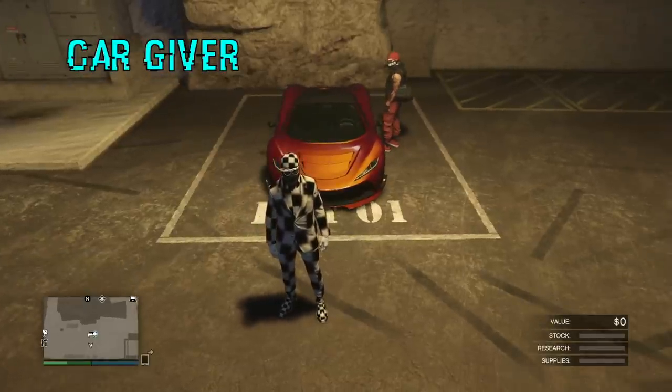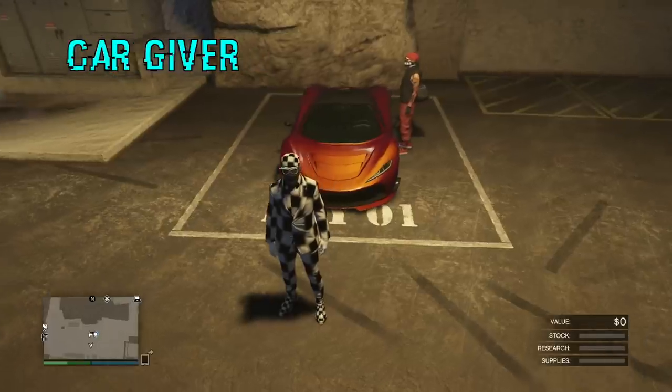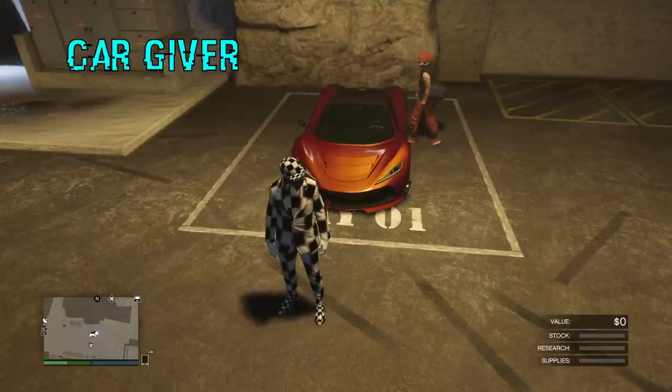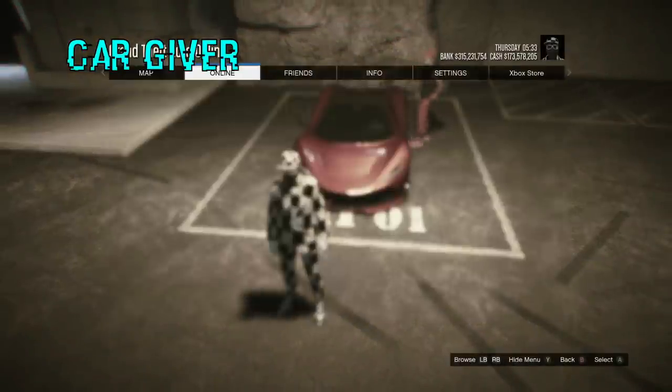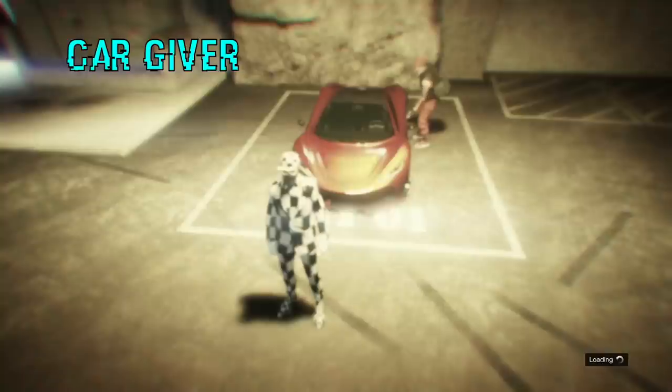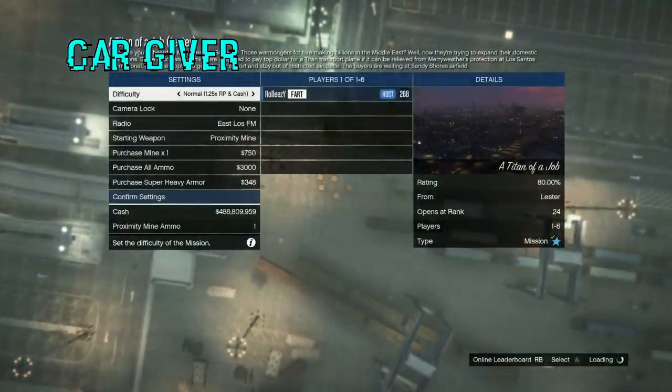On Xbox, we're spamming Y. PlayStation, you guys are spamming triangle. He's going to start pressing Y, but you don't want to just spam Y — what you want to do is right when he grabs the door handle, pull back on the left stick. So it's Y, Y, Y, pull back, basically, is the way that it's going down. Once he's gotten a good rhythm, make sure he's doing it fast — you've got to be doing it quick. Once he knows he's got a good rhythm, just stay there for a few minutes and practice that.